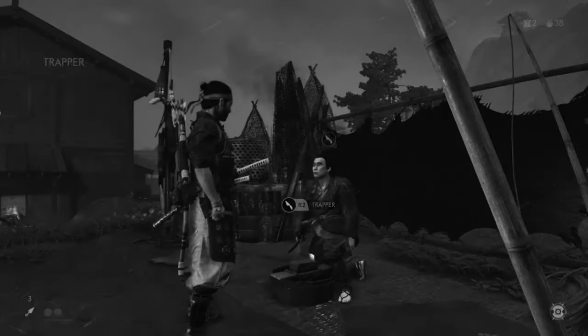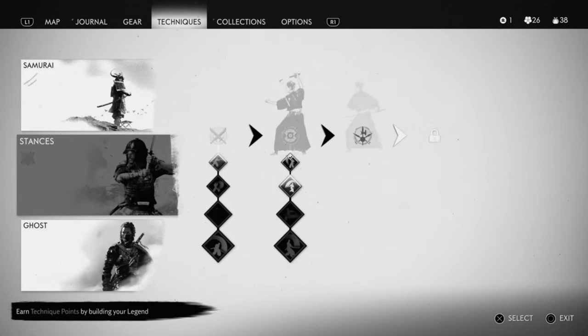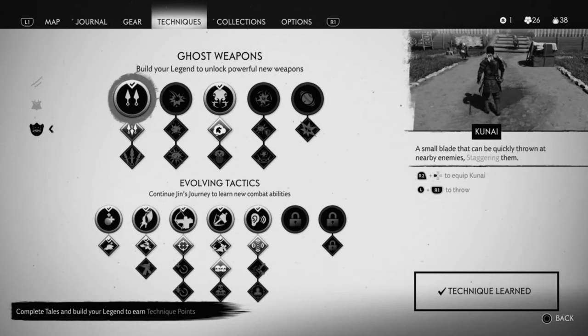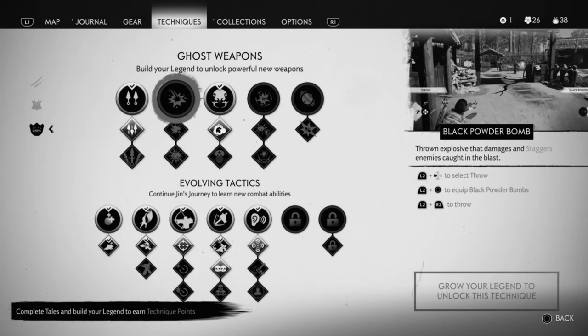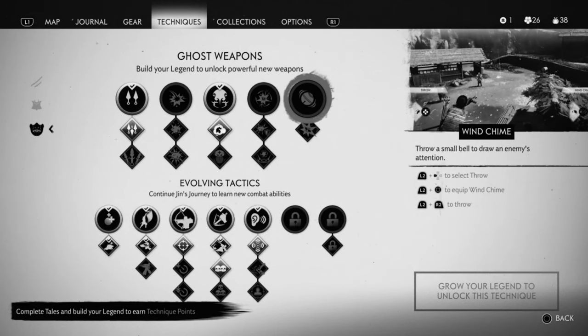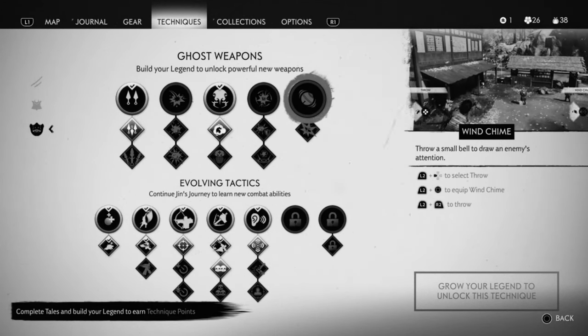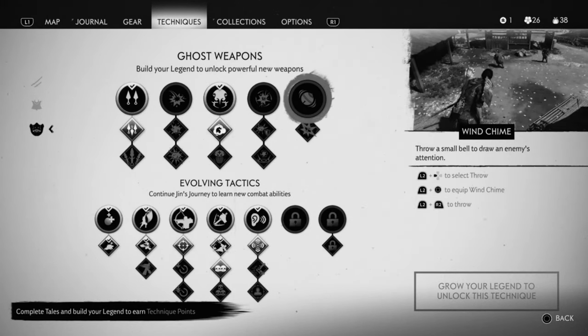This is why it's important — if you go to your Techniques and go to Ghost Weapons, you've got the Black Powder Bomb, the Sticky Bomb, and the Wind Chime. And assuming you get them unlocked, you have to upgrade them as well with the Predator Hide. That's why Predator Hide is so important to the game.